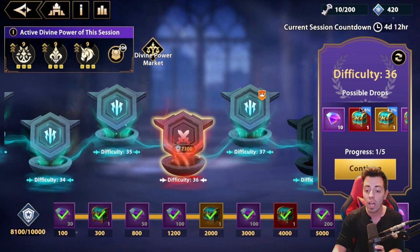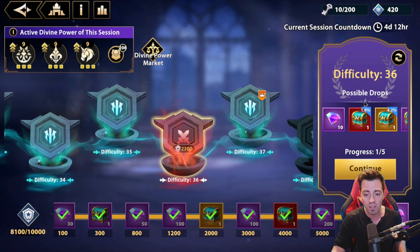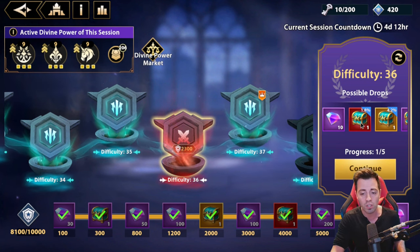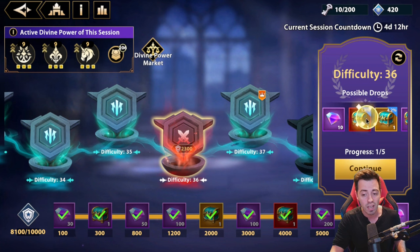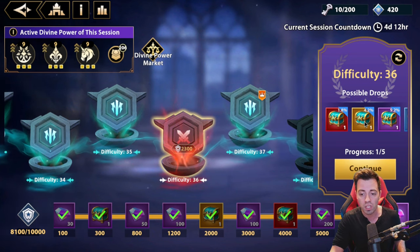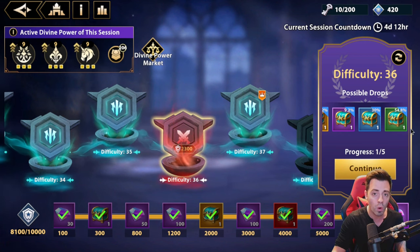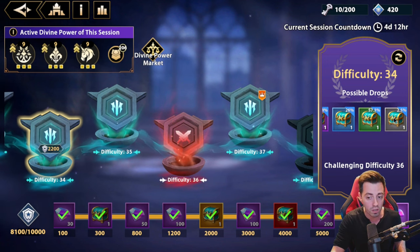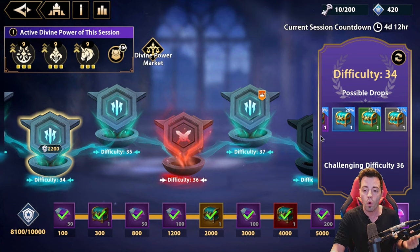I'm not saying you're going to have way more drop rates, but it does make a difference. I'm currently farming stage 36 and I have almost 2% drop rate on the mythic chest to get mythic blessings, 4% to get legendary ones, and 9% there. I don't have common ones anymore because after stage 35 you don't have those chests.